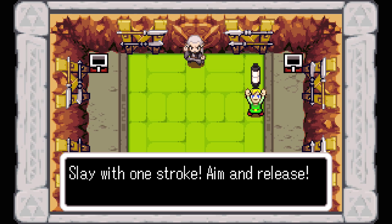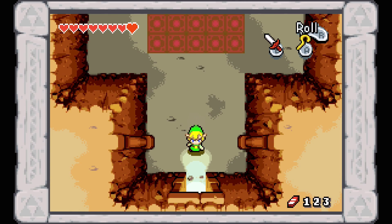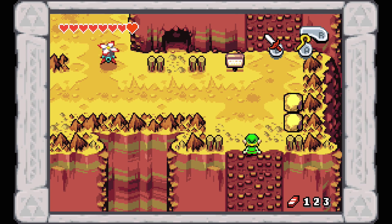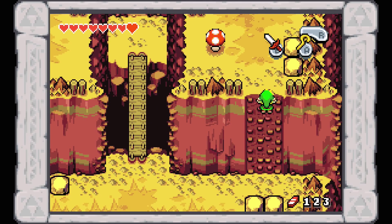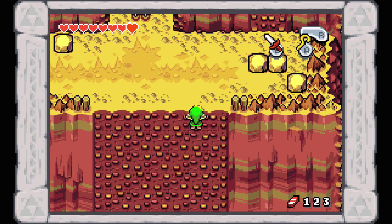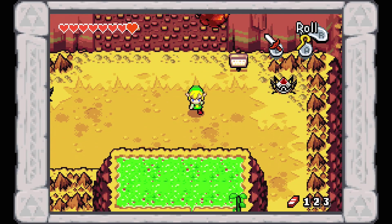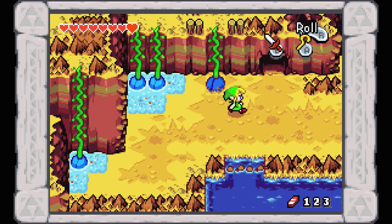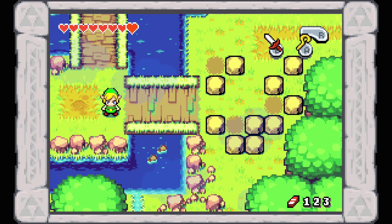We now have three sword techniques, which is very cool, and we also now have eight heart containers. Now that we've grabbed four heart pieces, done one fusion (although we cannot reap the benefits of that fusion quite yet), and grabbed two sword techniques - looking over my notes, that's all we're actually able to do for the moment in regards to collectibles. I think now that we have done all that, we are going to be ending things off here. Next time on The Legend of Zelda: The Minish Cap, we are going to be doing a lot of kinstone fusions. I will see you guys next time.